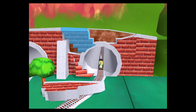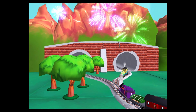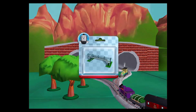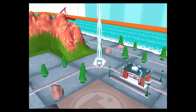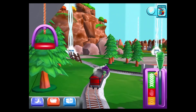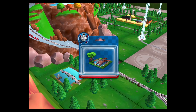Well done. That was great. Which special surprise will you choose this time? Help your engine find the surprise path. The engines love that. That's the way. Just slice across it or tap it to open.